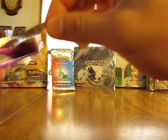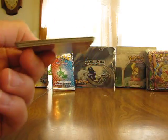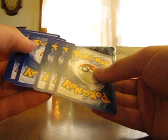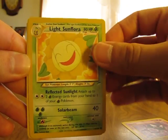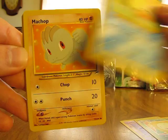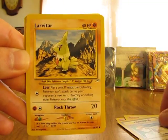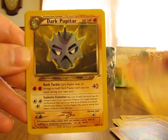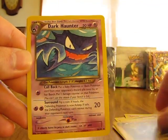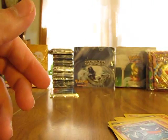It's sort of hard to open a little bit. Next, after this, I'll be opening the EX Ruby Sapphire. We have a Gastly, Light Sunflora, Swinub, Machop, Mail from Bill, Larvitar, Cyndaquil, Hitmonlee, Dark Pupitar, Dark Haunter, and the first holo is a Light Arcanine - there's a nice one. I don't have that one at all.